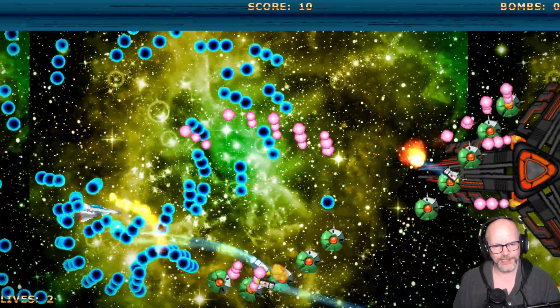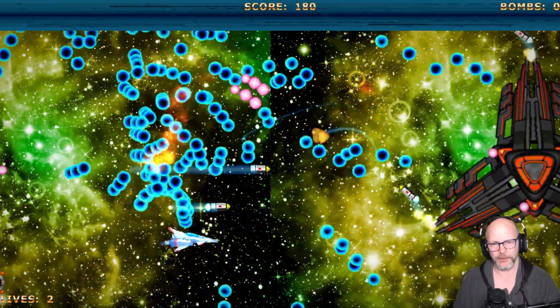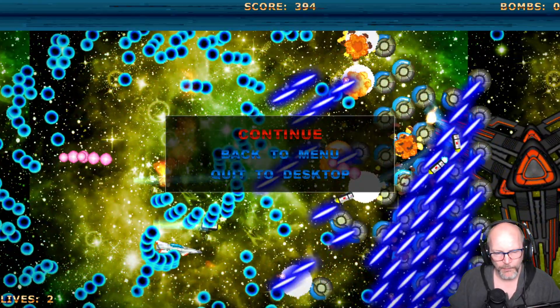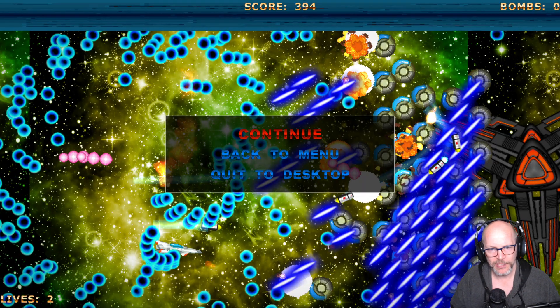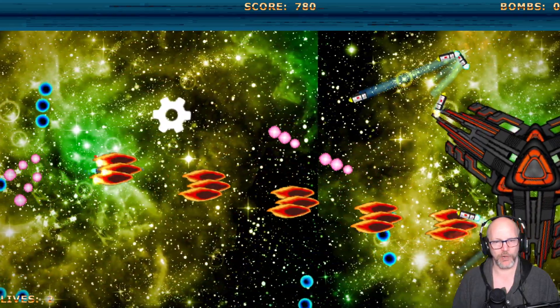I'm not quite sure what this weapon is doing. Your enemy missile graphics are using the same graphics as the player missile graphics — that's a cardinal sin. Now I'm trying to figure out: are these my weapons, or are they coming from the boss? The ship also feels way too sluggish for the speed at which all these bullets are moving.